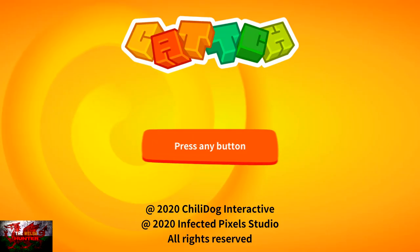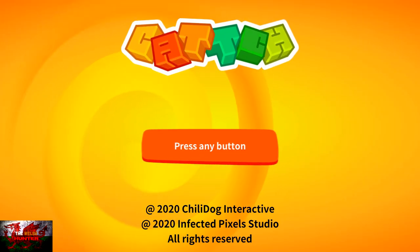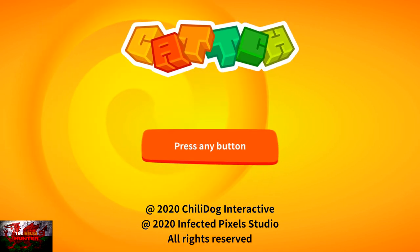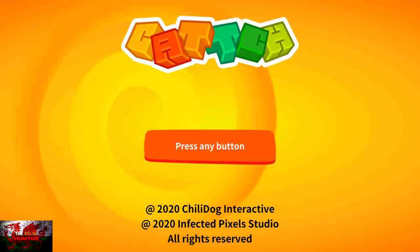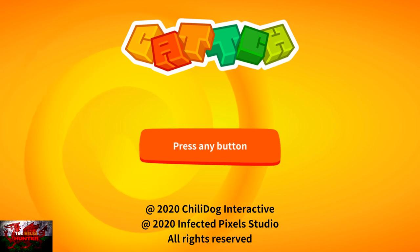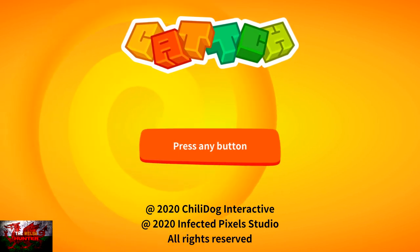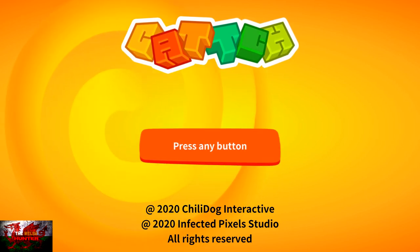Anyway, this is a fun yet challenging platformer that usually would have taken around 4-5 hours to complete, with a lot of swearing before you calm down and go back to it. But thanks to developers Infected Pixel Studios and publishers Chilli Dog Interactive, they inputted a cheat code which you can use on all 50 levels to complete every level 100%, therefore unlocking every achievement without having to do much.